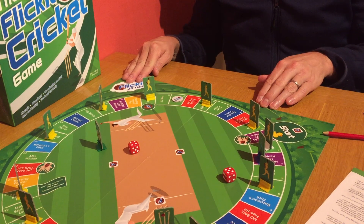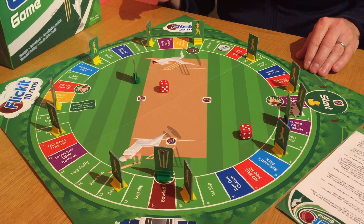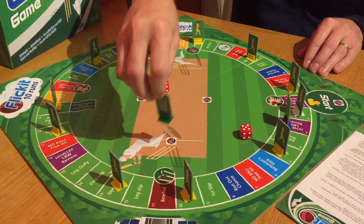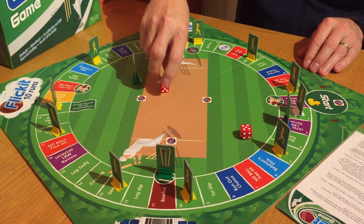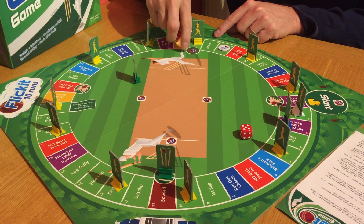So this is how the LBW works. We need to check Hawkeye to see whether the ball — or the dice in this case — was going on to hit the stumps. So here we've got the stumps, they get positioned in the stumps circle like so, and I get a shot now from the bowler's circle, the one with the F on it.